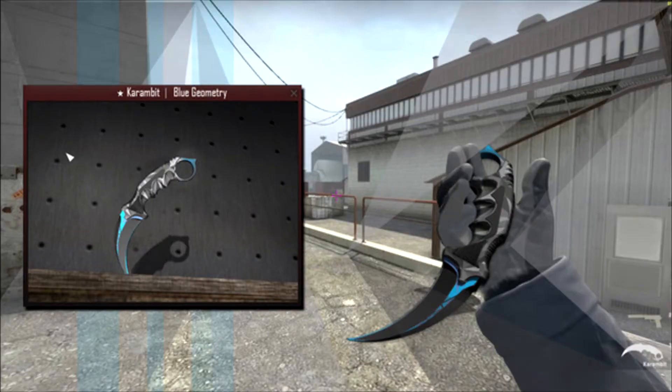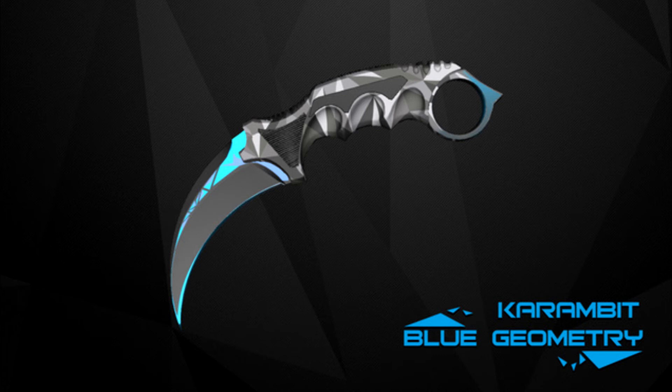Here we go with the Blue Geometry. This skin is really cool. I love the skin — when I saw it, I was like, yes please. The design is amazing guys, it's so well thought out and it's so simple too. But I love how they did stuff with the handle. I know they don't do much of that handle stuff in-game.